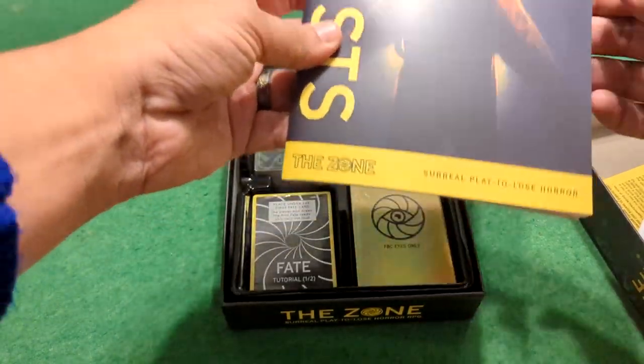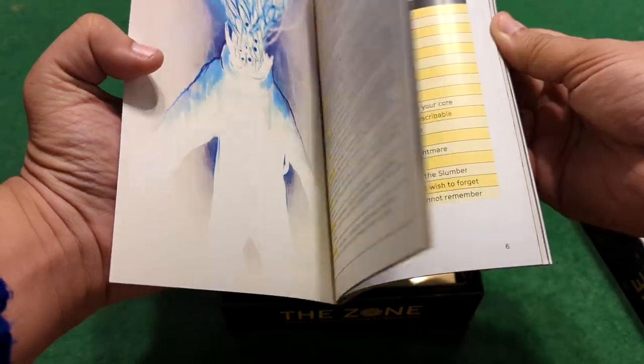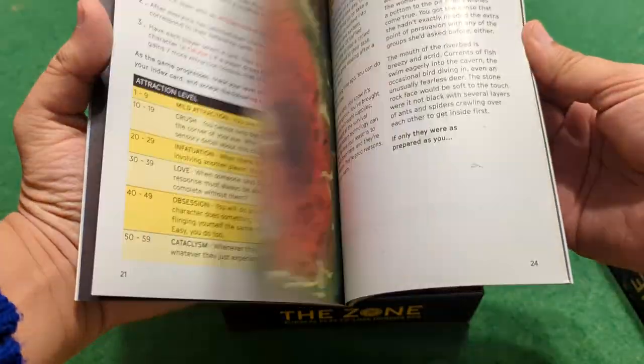Next we have the book of twists, which is going to be cool. These cover all the different plot twists and how to set things up, with really neat artwork throughout.